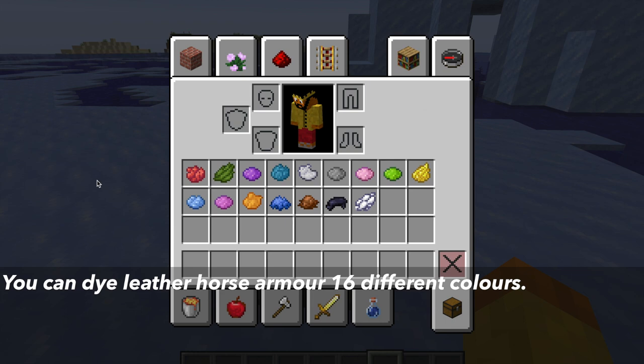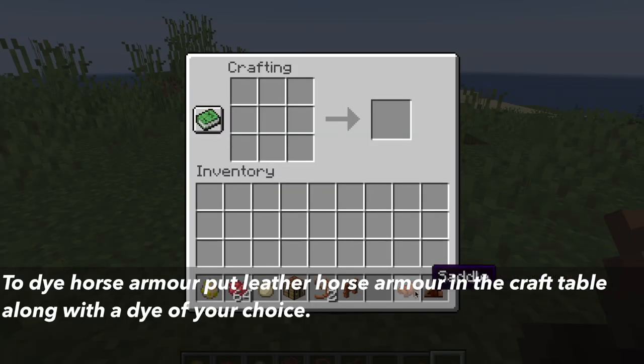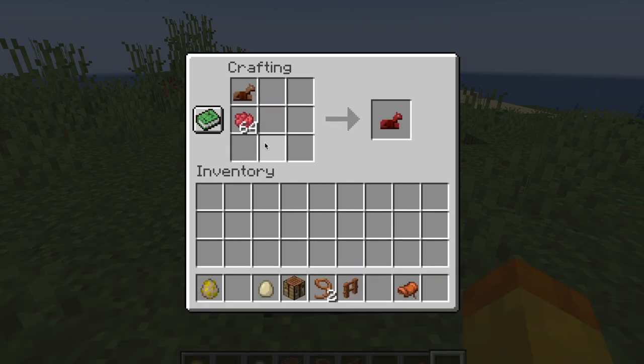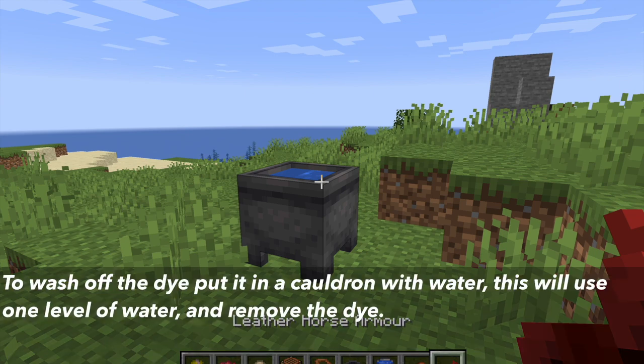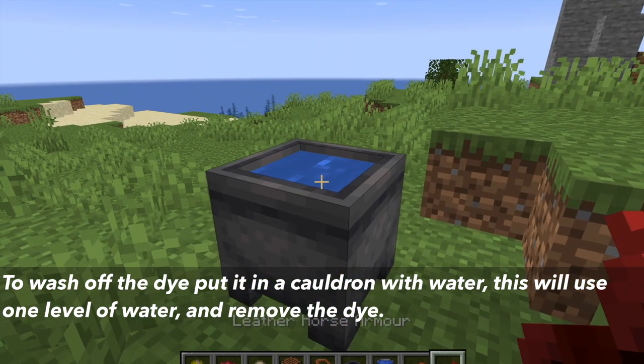With leather horse armor, you can dye it with the 16 different colors in Minecraft. You can do this in the crafting table by putting the dye color and the leather horse armor together. If you want to wash off the dye from the leather horse armor, you can do this in the cauldron. Fill the cauldron with water and wash off the dye. This will use one level of the water in the cauldron.